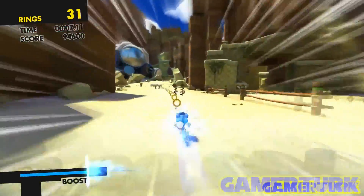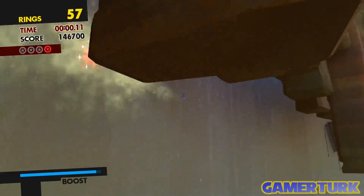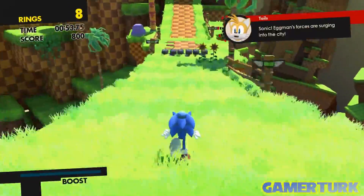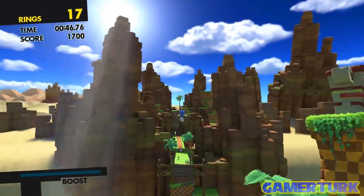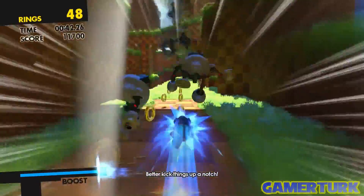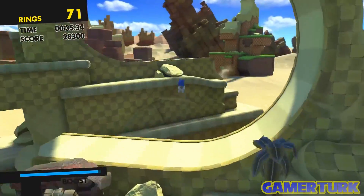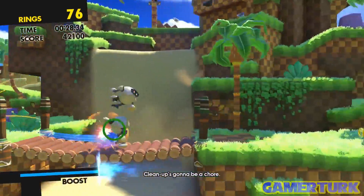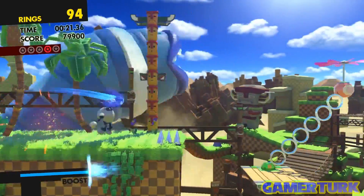The game feels like a mesh of Lost World and Generations to me. Speaking of Lost World, the homing attack only locks onto what you can see on screen and what Sonic can see wherever he is facing at that moment. If you see an enemy in front of you but Sonic is looking towards the camera, he won't lock on — and vice versa. It's a nice safety net that will prevent you from doing unwanted homing attacks when only trying to do a double jump. Also, when you boost while in the air, Sonic will lunge slightly upwards provided you do not boost during the descent of your jump. That is it for the modern demo.